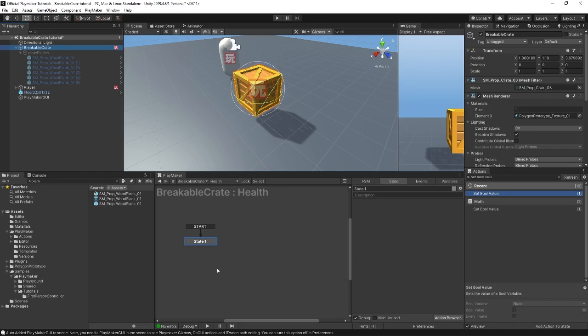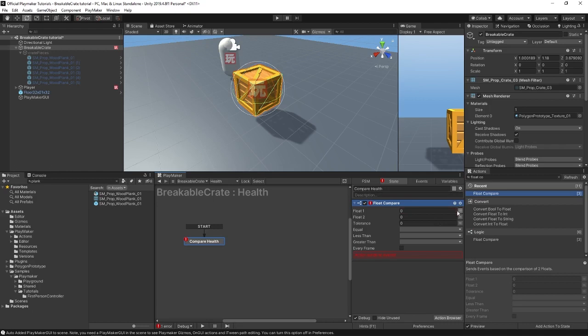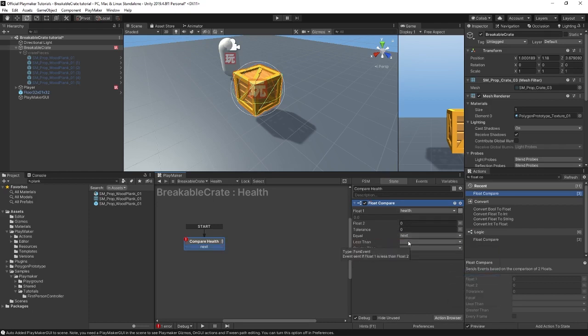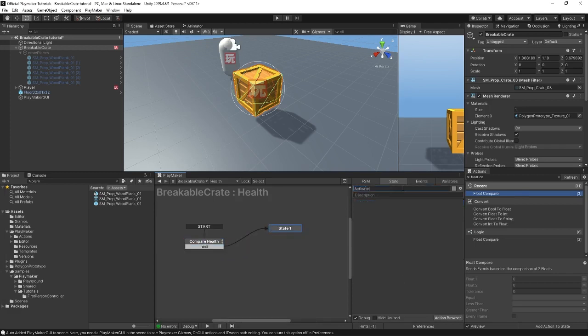Let's continue with the health FSM. In our first state we'll call this compare health and throw in a float compare. We're going to compare a new variable that we can call health, comparing it to zero. If it's equal or less than, we'll send the event called next. This needs to constantly be checking so we'll set this as every frame, and we'll send this off to the next state that we can call activate planks.